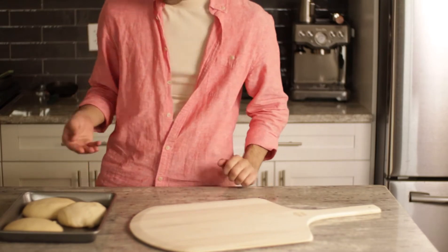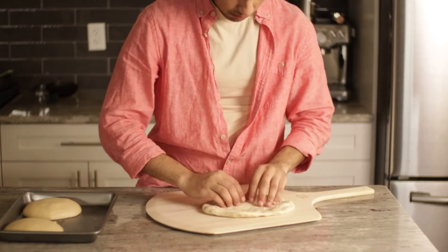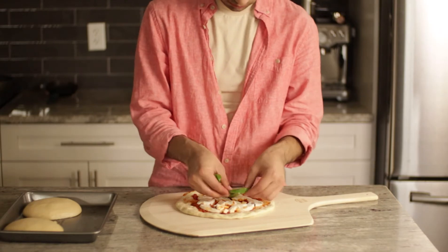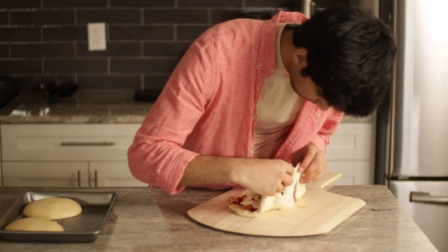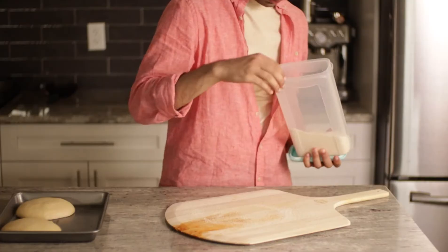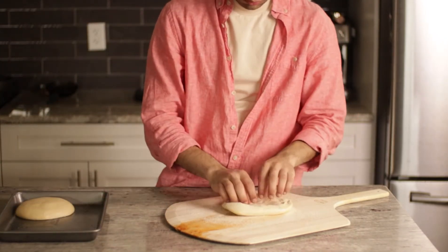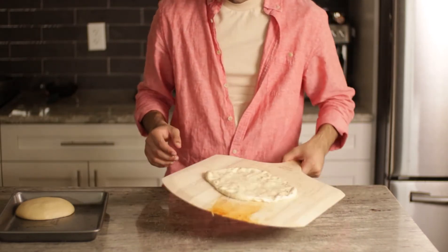Once that's done, take one of your balls of dough and pat it out into a circle on a well-floured surface. Use semolina flour for extra points — it helps the pizza slide off the peel, kind of like ball bearings. Try not to pat it out too thin or this will happen. We all mess up though, and it's about trying again. So once again, pat out the dough, making sure not to stretch it too thin, and make sure it slides around on the pizza peel.